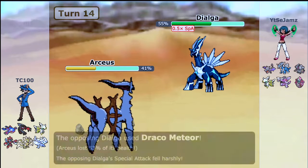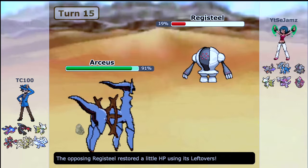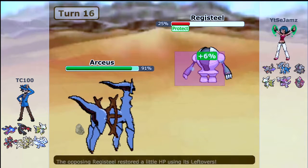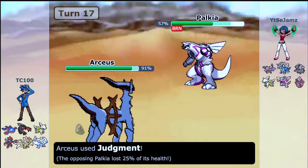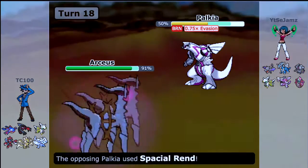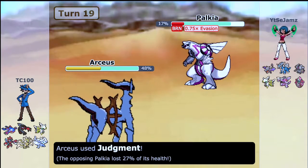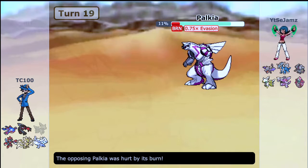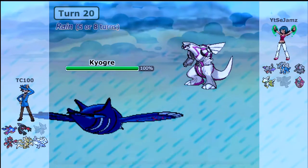He goes for Draco Meteor with Dialga, which does over half to Arceus. I go for Recover to get rid of that damage. He brings in Registeel again. Kyogre hasn't been seen yet in this game — don't worry, he's going to come. I just need to find the perfect opportunity. Neither of us has KO'd any of each other's Pokemon yet. He brings in Palkia and I go for Judgment, putting chip damage. I'm happy I burned it earlier. I need to get rid of entry hazards so I go for Defog as he uses Spacial Rend — doesn't do much. I go for another Judgment as he goes for Hydro Pump. I'm essentially sacrificing Arceus here so I can bring in Kyogre safely.